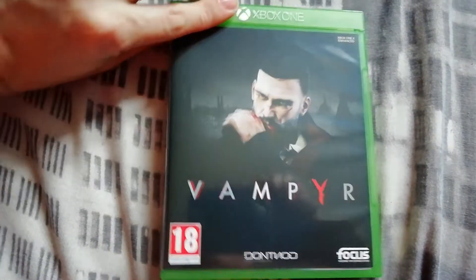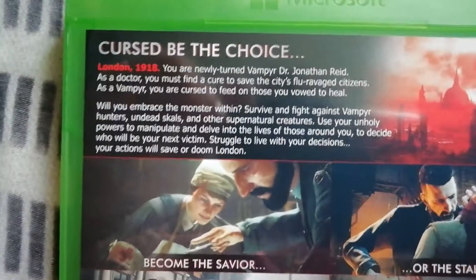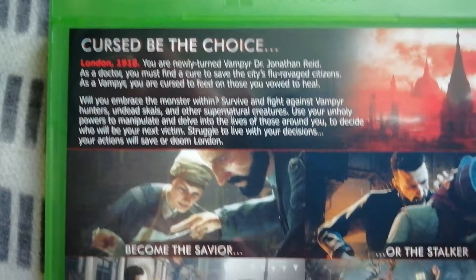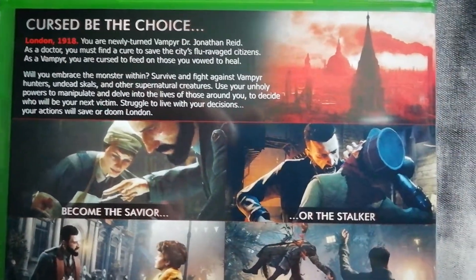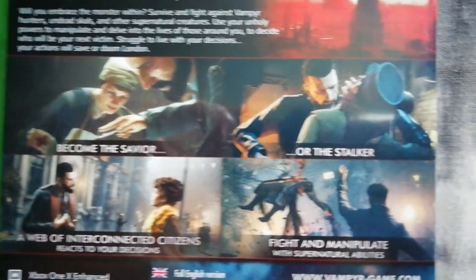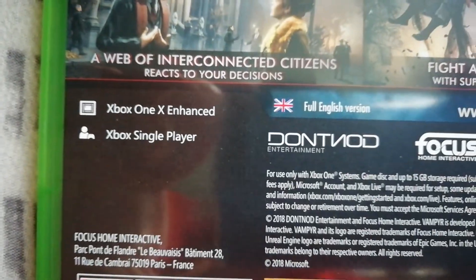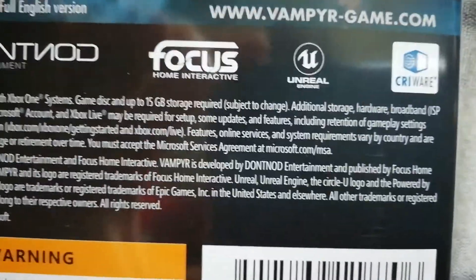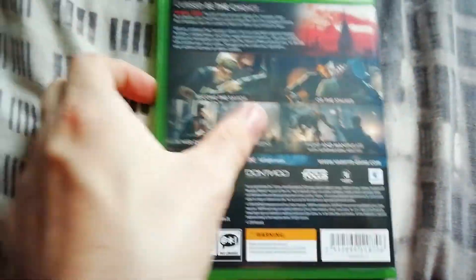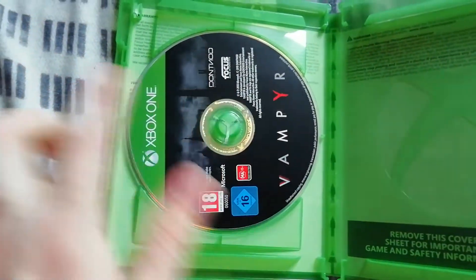There's the front, obviously, there's the side, and there's the back: 'Cursed be the choice — become the savior or the stalker. A web of interconnected citizens reacts to your decisions. Fight and manipulate with supernatural abilities.' It is Xbox One X enhanced, single player only, and the storage is 15 gigs, so not too bad. Inside we have nothing on this side and just a disc.